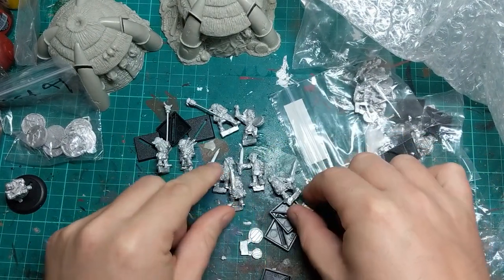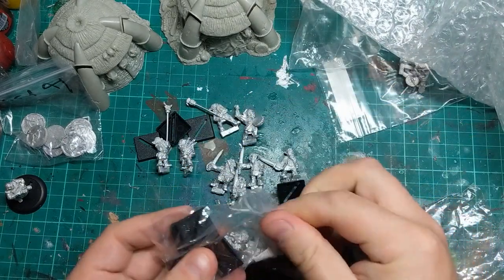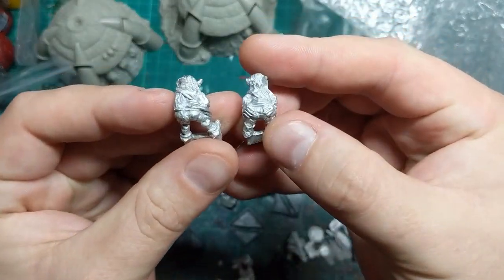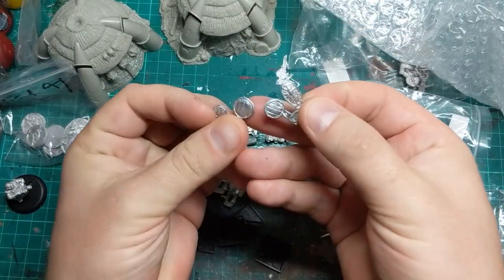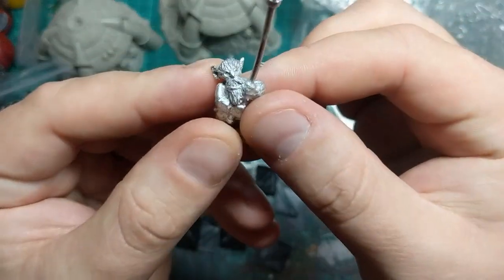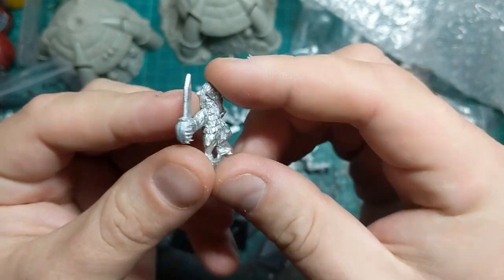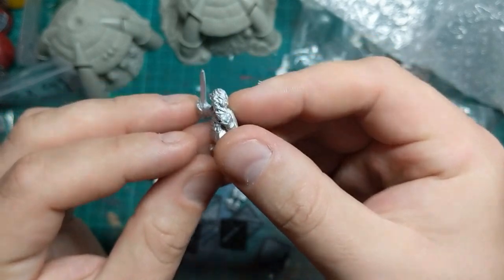And then we've got a pretty expressive goblin here with a sabre, so that's four of them. Last up we have some little goblins mooning, pulling some faces. These come with a selection of little shields. These are quite interesting minis actually — I've never seen anything quite like them because they've got very expressive little faces. But I've never really seen a hairy goblin before.